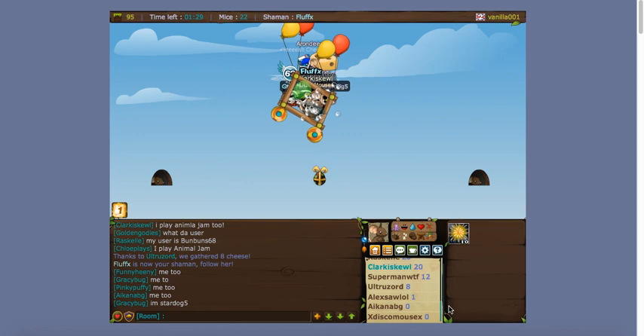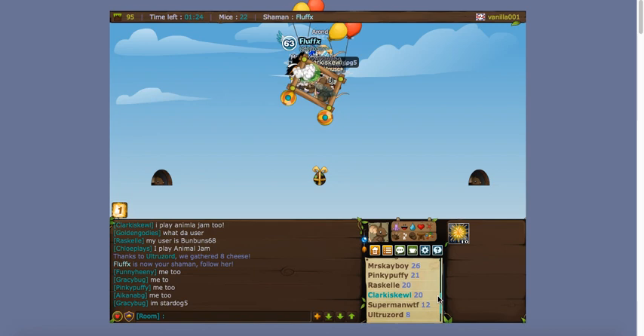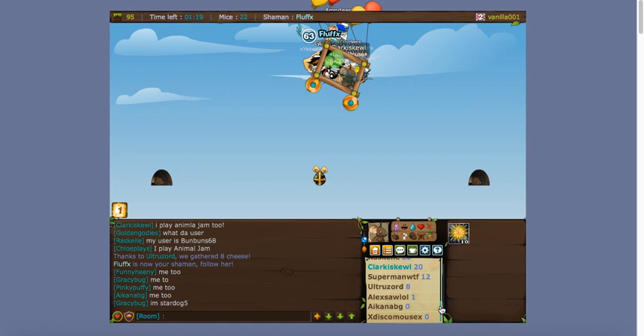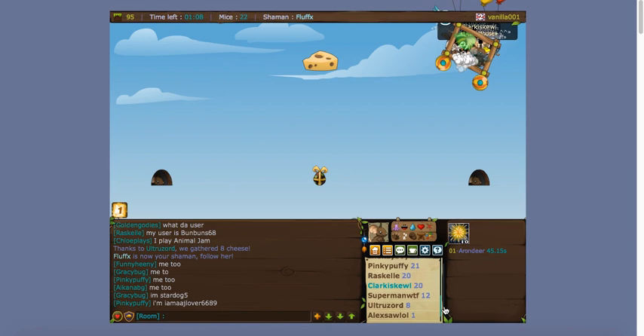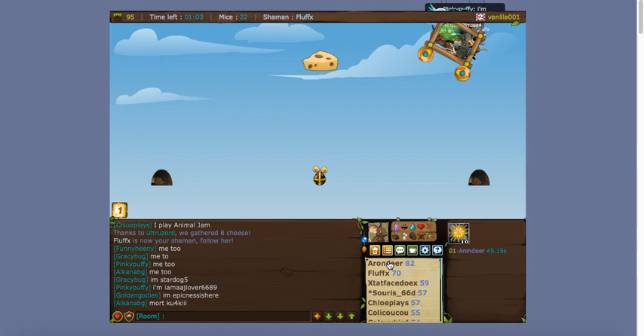Every time you gather a cheese you get 10 points — sometimes less depending on how the round goes. You get more points for every cheese you gather, and you basically crawl up the board. Eventually when you have the most points, you become the shaman.